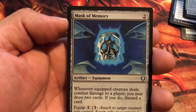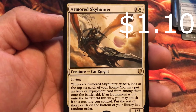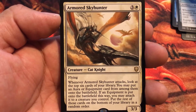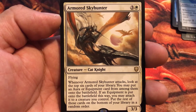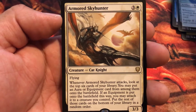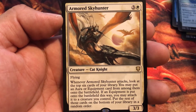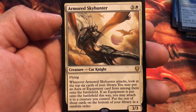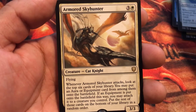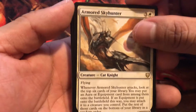Advocist, Mask of Memory, and a rare — Armored Sky Hunter. It's three colorless and one white for a 3/3 Cat Knight with flying. Whenever Armored Sky Hunter attacks, look at the top six cards of your library; you may put an aura or equipment card from among them onto the battlefield. If an equipment is put onto the battlefield this way, you may attach it to a creature you control. Put the rest on the bottom of your library in random order. That's pretty strong — great for running an equipment-matters Commander deck. Imagine having Amber Cleave or a really powerful sword.